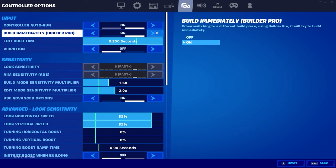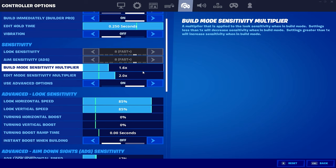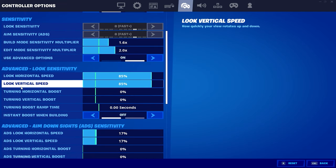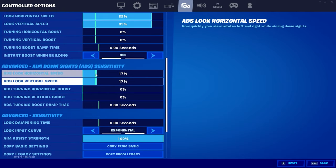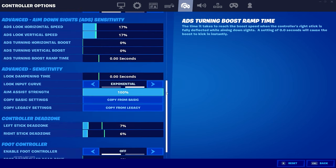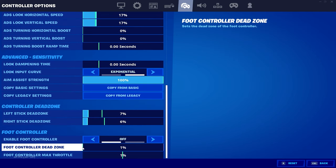Controller to run on, build immediately on. Build mode sensitivity 1.6. Edit mode sensitivity multiplier 2. Look horizontal speed 85, look vertical speed 85. Everything off. This is the God sensitivity, boys — aiming sensitivity on 17/17. ADS sensitivity 17/17. I still put it on expo, that's all zero. Dead zone seven and six.